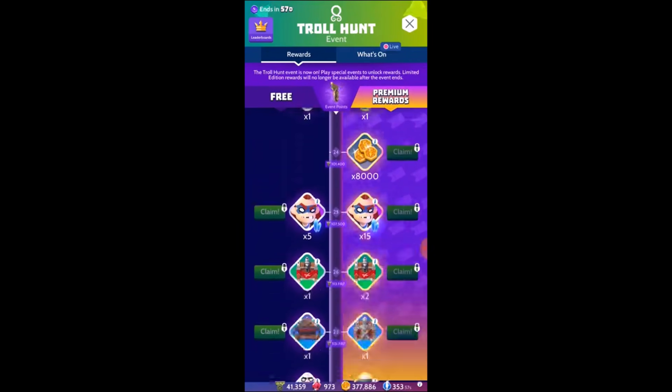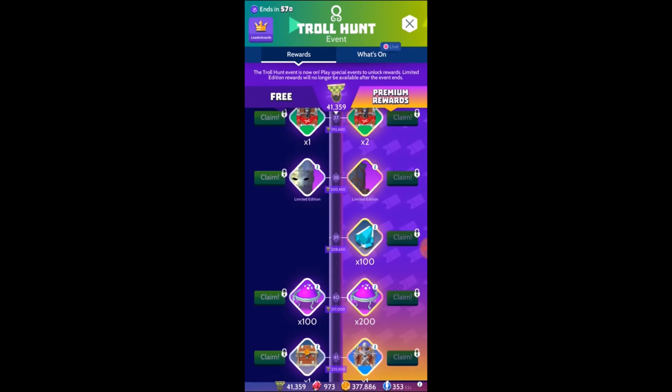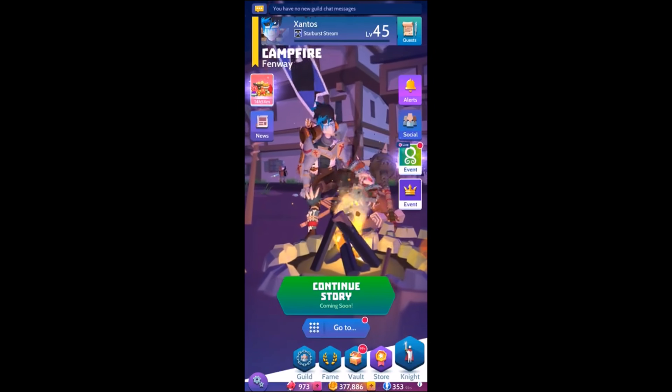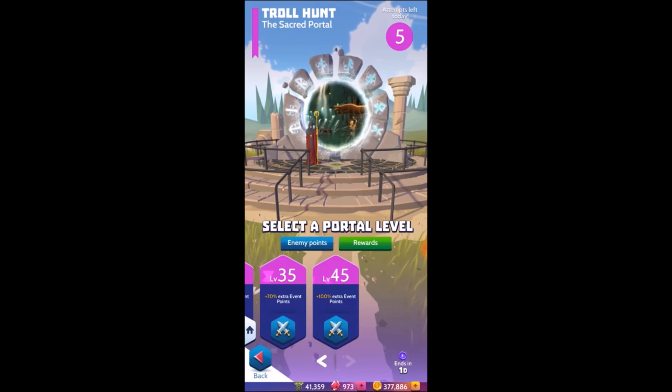Now, to obtain all of these items you're going to have to be taking out the roaming monsters, completing challenge events, and taking out the portal. So today we're going to be going into the portal and demonstrating how we take on the level 45 portal — the combos that we use, the strategies that we implement — and hopefully if any other knights are having troubles with this, maybe this can help you strategize a little bit better.